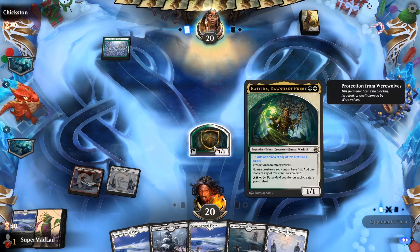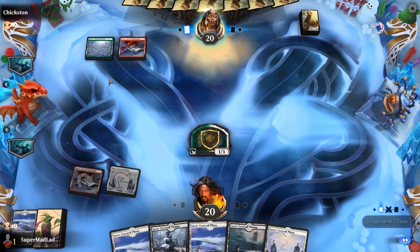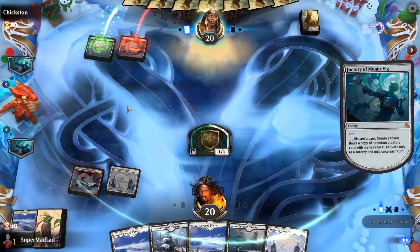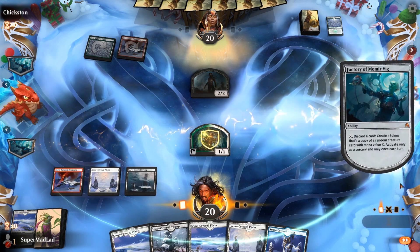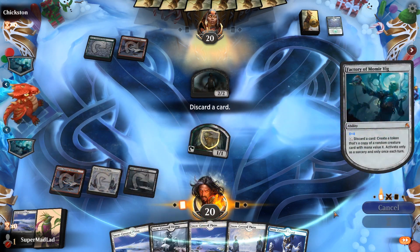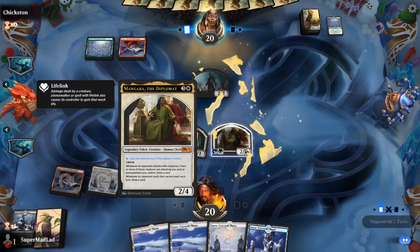Add one mana of this creature's colours — so next turn we can actually make four drops instead of our opponent. She's doing two drops right now, so we can get ahead of them. Want to try and get one of every colour of mana in play as well because activated abilities are a thing. Let's go for a Ravenous Chupacabra. We get a Mangara — that's actually huge.